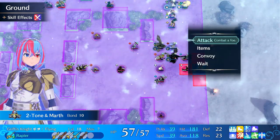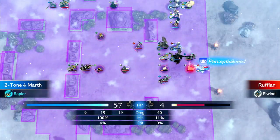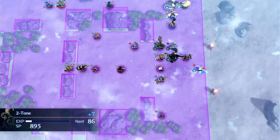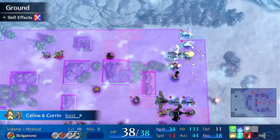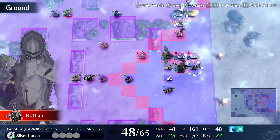Right here, I have canter plus, so I can kill this guy. He's 11 hit, so he should miss — and he hits somehow. But that'll happen. We just need to either obstruct or body block this.